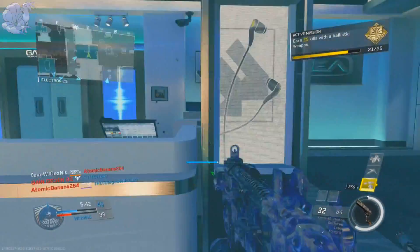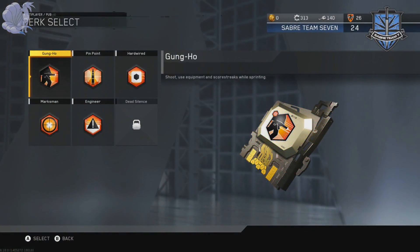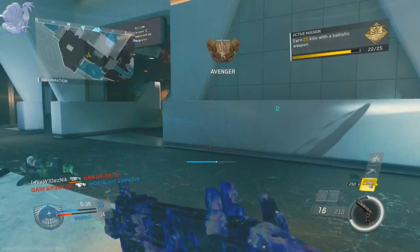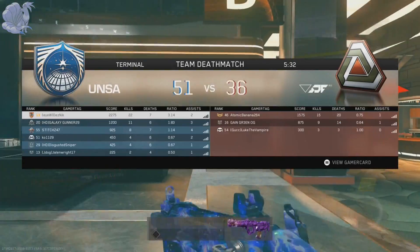The last perk is Gung-Ho. The reason I picked Gung-Ho is because this gun has a greatly reduced hip spread when you're jumping and sliding, so you're going to want to be able to run at all times, especially since you also have Laser Sight.